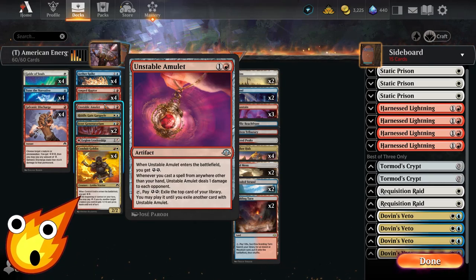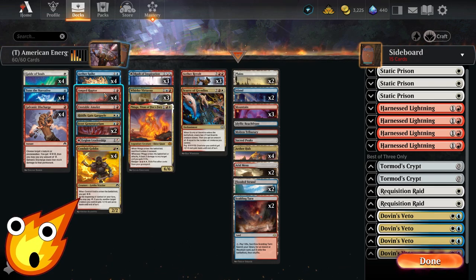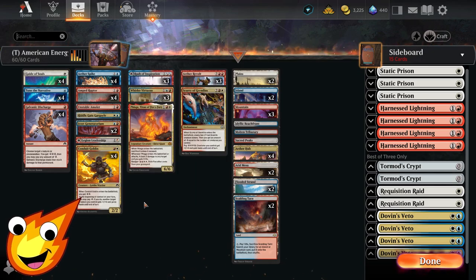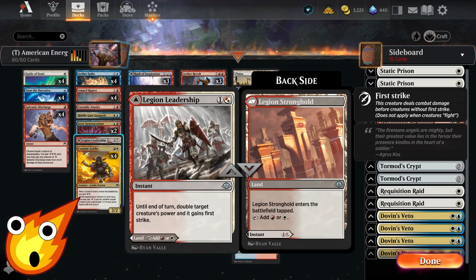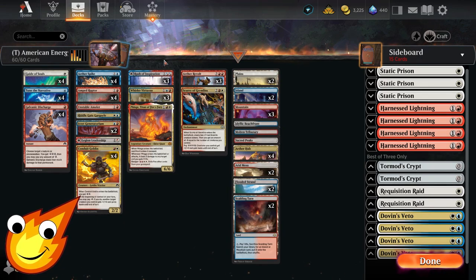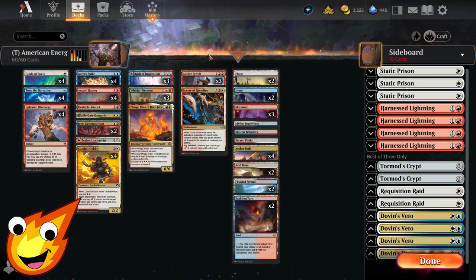Unstable Amulet lets you exile a single card and use it later, pinging your opponent for one extra damage — this also triggers off abilities like Amped Raptor. You also have Legion Leadership on the instant side, which doubles a target creature's power and gives it first strike. For extra card draw and discard in a pinch, Rush of Inspiration is there, but unless you pay the two energy you will have to discard a card at random.